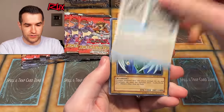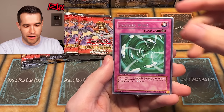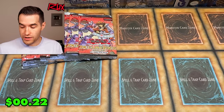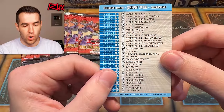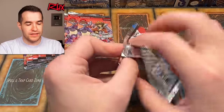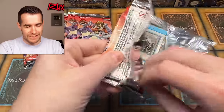Strategy Card 2 — we have Avian, Bubble Shuffle, Featherwind — we need this one! We can mark that off. Dark Catapult and Warrior Returning Alive. Featherwind marked off — that clears out the bottom section, leaving us with one, two, three, four cards left. Can we pull four specific cards in the last eight to ten packs? I think we can do it.